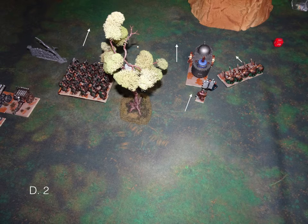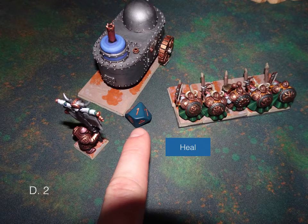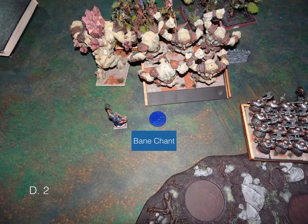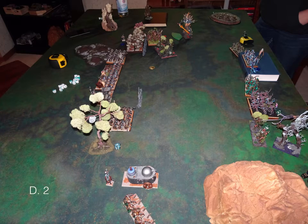Turn two: the Dwarves start to move a lot more. Everybody moves up, including the organ guns — they're not going to do anything sitting back there, and they're not in scoring range. On the left flank of the Dwarves we charge all we can: the Greater Earth Elemental and the other Earth Elementals charge the Hunters of the Wild. In the Dwarf shooting phase we get a heal off on the tank, put a wound on the Shamblers, and get a Banechant off on the Greater Earth Elementals. We do nine damage to the Hunters of the Wild and cause a waver — pretty good.